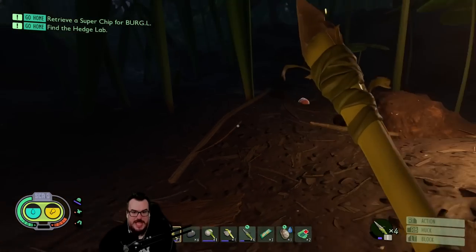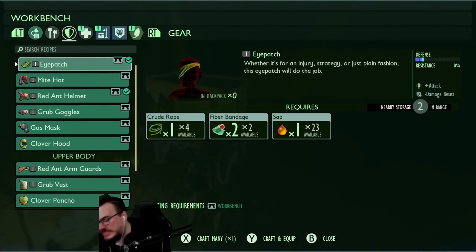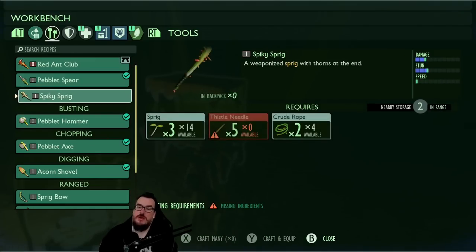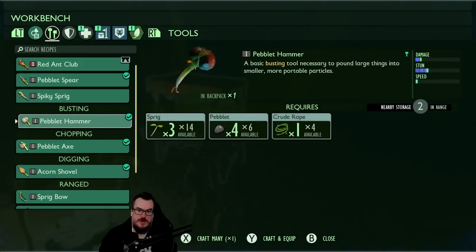Nice to have actual light here now. It shows damage on the side — it does, you know what? So it does. A weapon breakdown — it looks like it does more damage than the spear. Got you. I did not realize that.